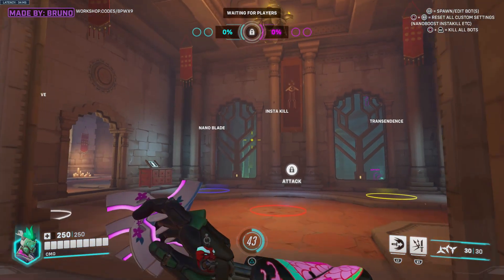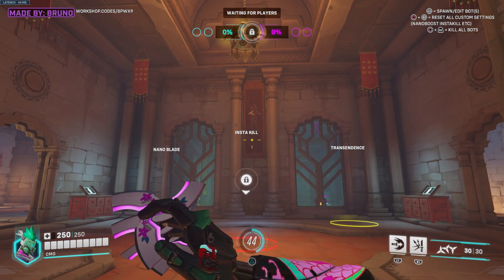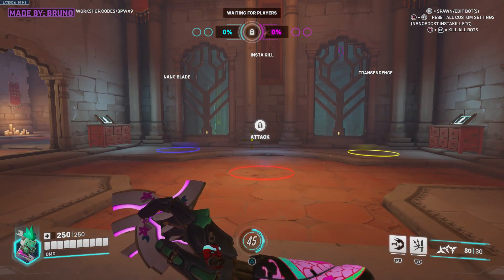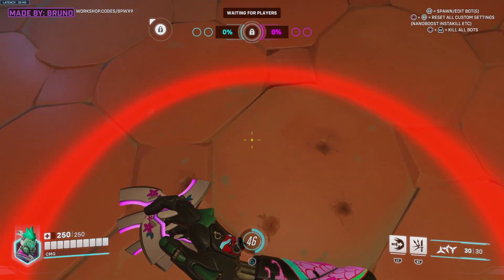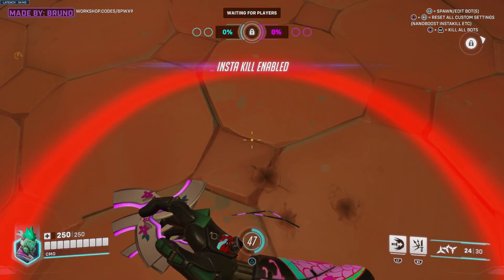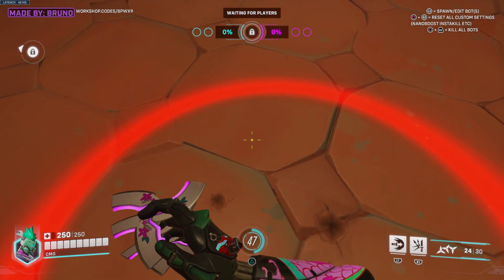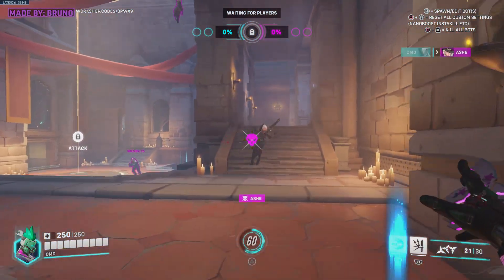Usually in some of these training game modes that I've done, I use the R3 button to trigger them. But for this game mode, the thing you have to do is you have to walk inside the circle and then hit right click. Instakill is now enabled, so every time I kill the characters now they should die in one hit.